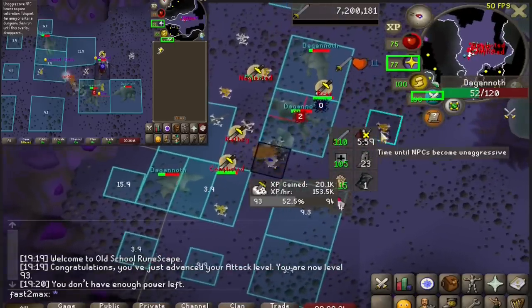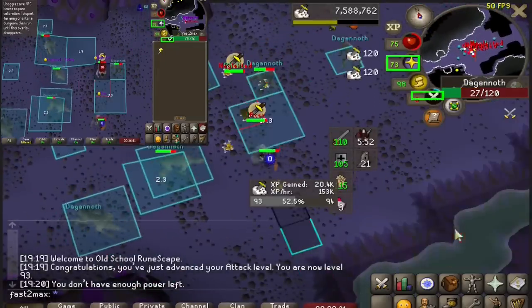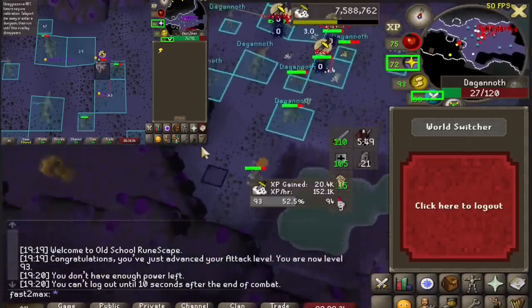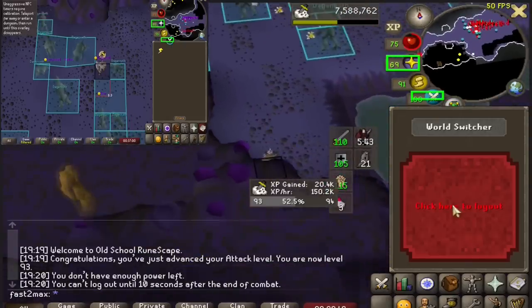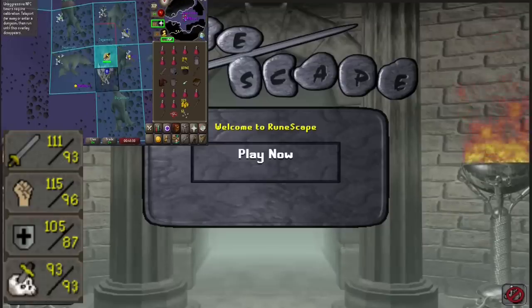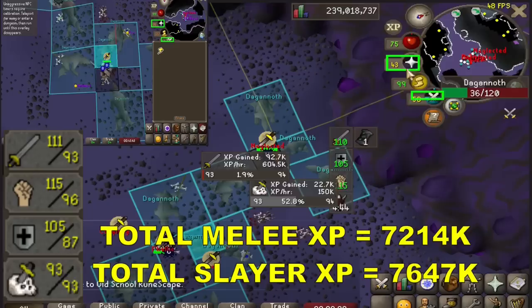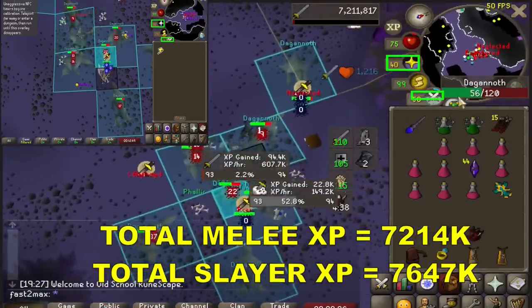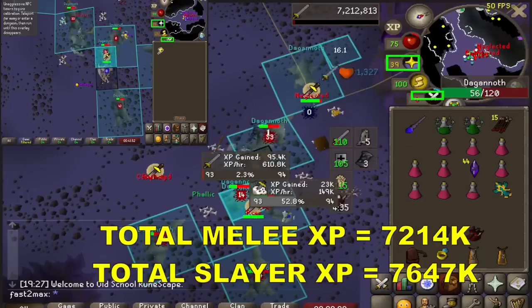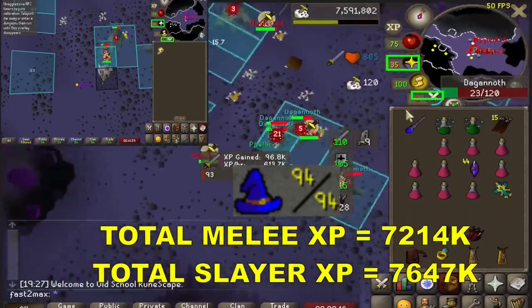With this, I want to take a look at our melee stats and Slayer level. It's important that I hit 99 attack, strength, and defense before Slayer. An easy way to calculate how it's looking is to add all the melee XP and divide by 3 — if it's above Slayer, then I'm in good shape. I'm currently 93 attack, 96 strength, and 87 defense, along with 93 Slayer. Taking the exact XP and dividing by 3, my total melee XP is 7.2 million while total Slayer is 7.6 million, leaving me 400k behind. Being only 400k behind, this is easily salvageable. However, when you bring magic into the equation, I also need 5 mil magic XP — so yeah, that needs to be figured out.